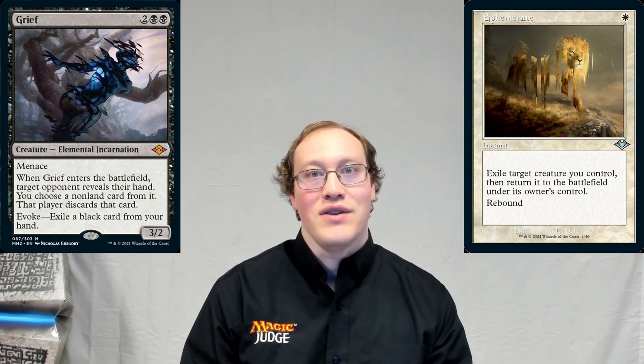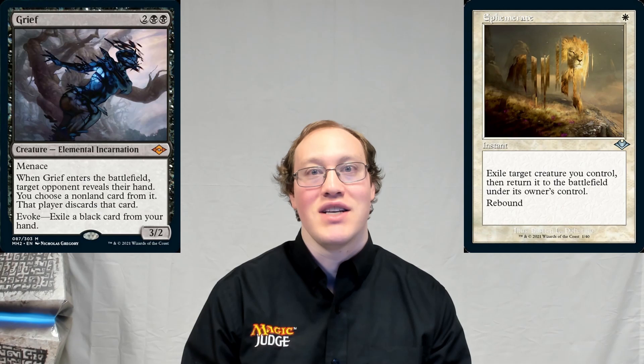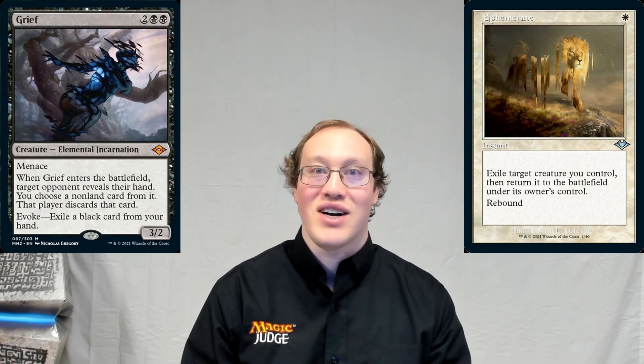Amy will effectively get two discard triggers out of this Grief, and a really cheap bargain when it comes to mana cost, since it'll stick around forever — and she only had to pay the discounted evoke cost in order to make this happen. Pretty nice trick, right?